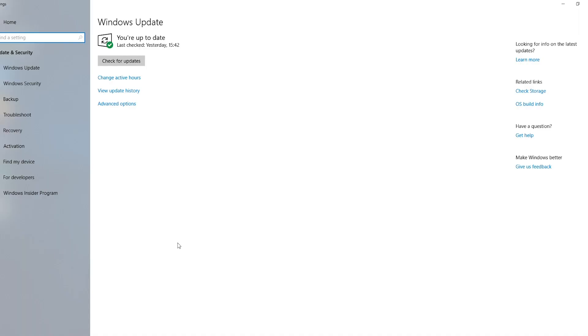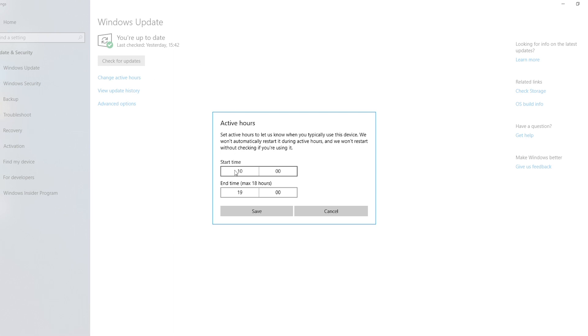Tip number six: set up Windows Update properly. Certain Windows 10 background operations can be the cause of sudden delays. Most notably, when Windows Update is downloading and installing something, it hits performance substantially. That's why it helps to set the update schedule for times when you are not gaming. Open Windows 10 settings, navigate to Windows Update, and click Change Active Hours.